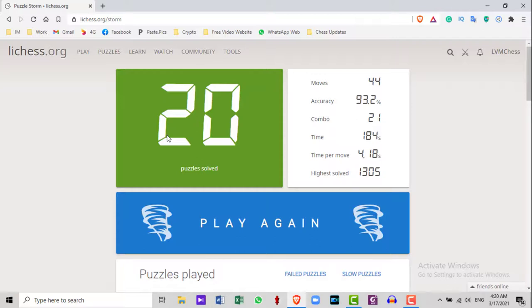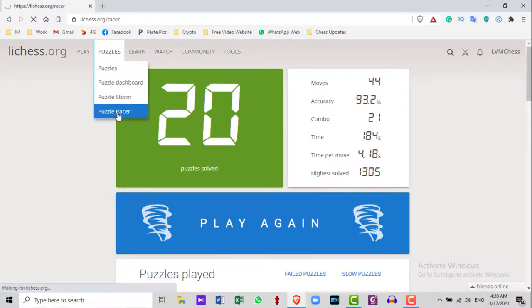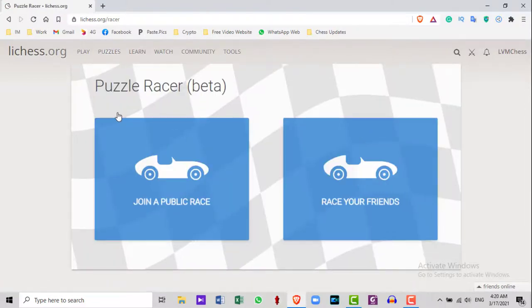This is called Puzzle Racer. This feature is very similar to Puzzle Storm, but here you have the option to join a public race or race with your friends. Now let's do a public race.